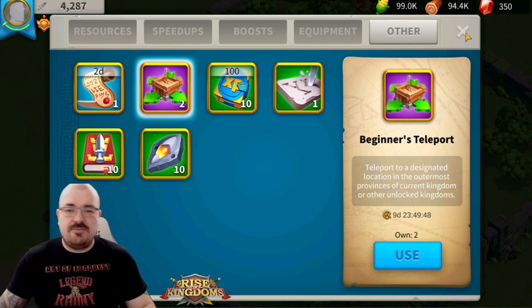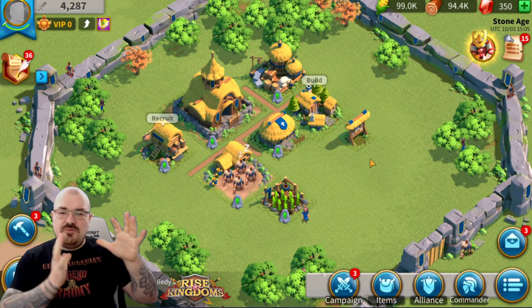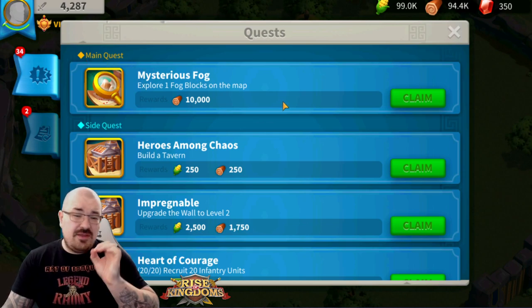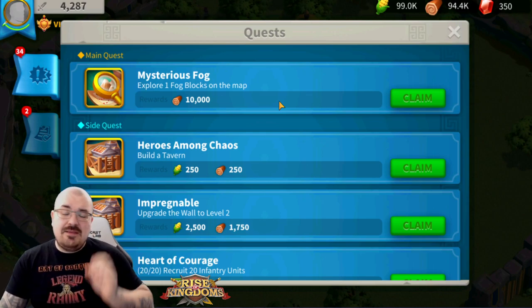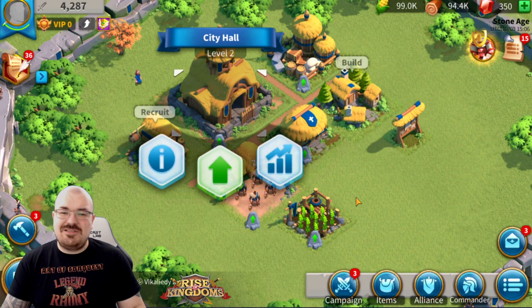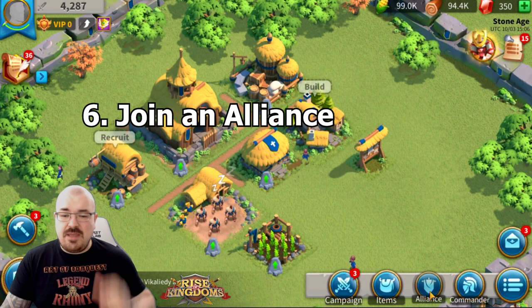Step number five: you've already done your jumping, you're at City Hall level 7 with a whole lot of resources in the new kingdom. Following the main quest is one of the most important things in Rise of Kingdoms — it will help you develop your starting commander and also develop your City Hall, which is one of the most important buildings in your city. Trying to progress on City Hall all the time should be your main priority.